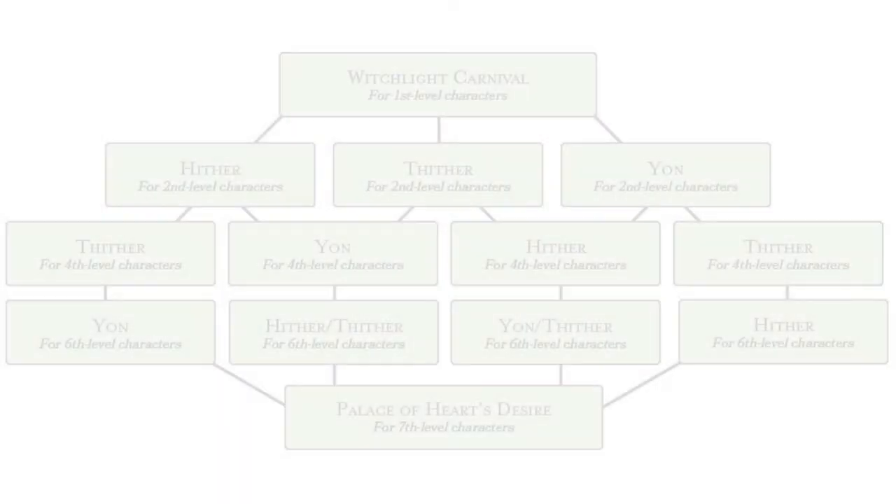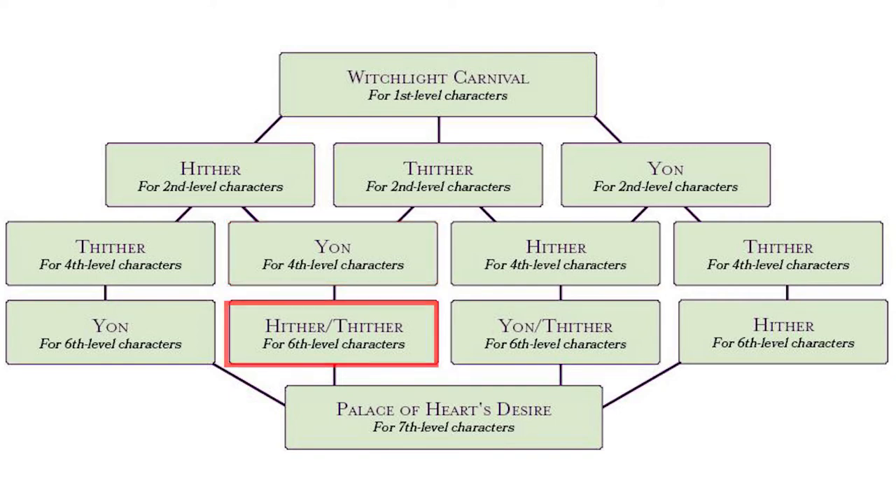The characters can make their own choice of which of the 3 realms they want to start with. As they venture into one of the realms, they will find a guide. That guide can't help them get to the Palace of Heart's Desire, but it can show them the way to either of the 2 remaining realms. So if the characters started in Thither, the guide could show them to either Hither or Yon, where they may find a guide and means of transportation to the Palace of Heart's Desire.